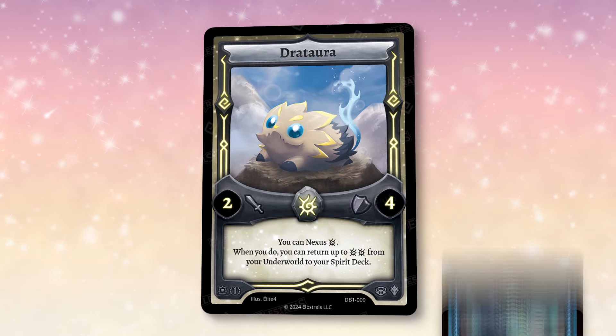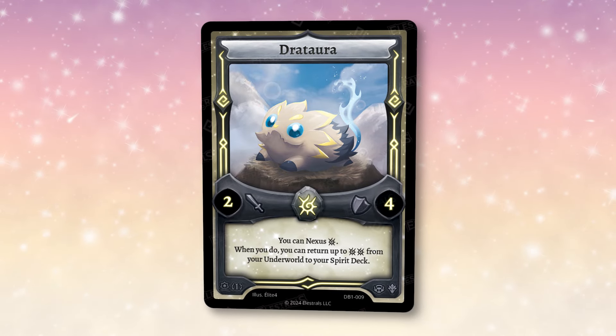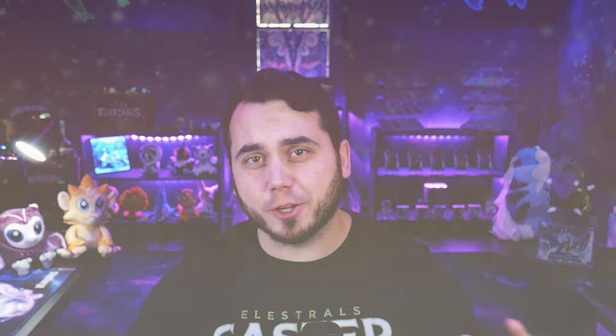First up is a brand new solar Elestral, Dratora. Dratora is a nexus of our good friends Dratagua and Drataya, and it is a 2-4 with a super cool nexus effect. You can nexus one solar, and when you do, you can return up to two solar from your Underworld to your Spirit deck, sticking with that nice theme of the Drataya nexus forms doing a little bit of healing.